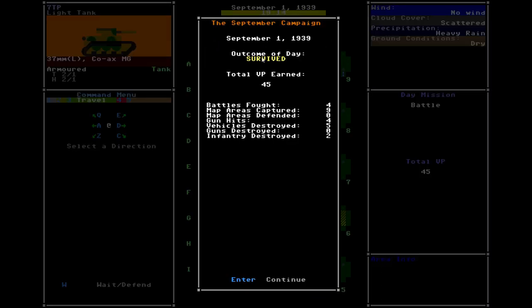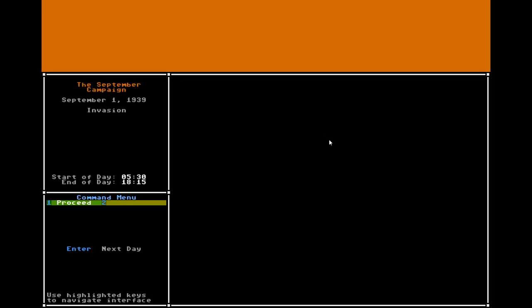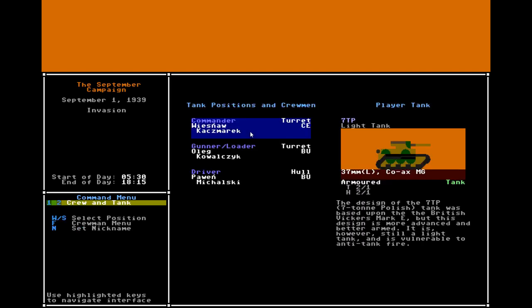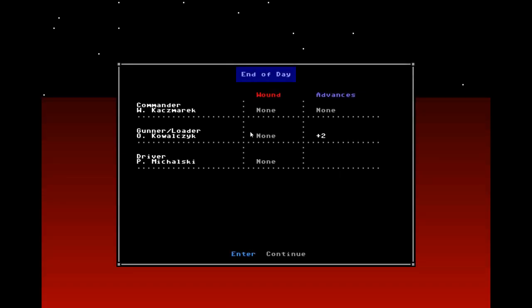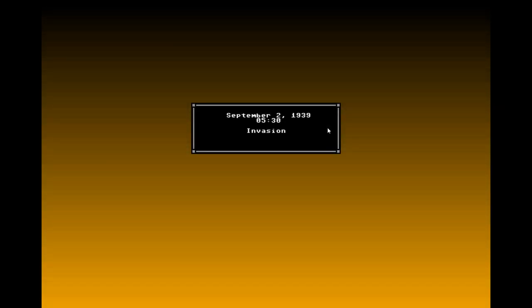Outcome of the day: we survived. Four battles fought total — those are the scenarios triggered. Nine areas captured. Four gun hits, that's just the player tank. Five vehicles destroyed, again just the player tank. No guns countered, two infantry. So that is one day. At the end we can access the crewman menu, but really the only thing to do is go to the next day. At the end of the day you see a summary of wounds your crew incurred, and it rolls randomly to see if they get any advances. My gunner-loader has gotten two advances — he was very lucky today.